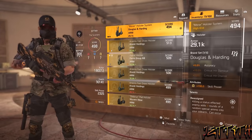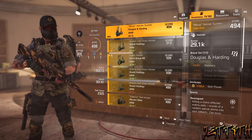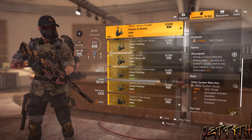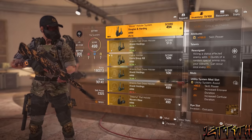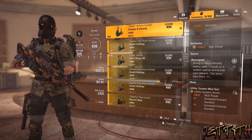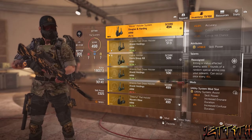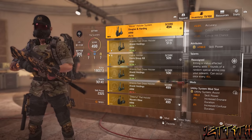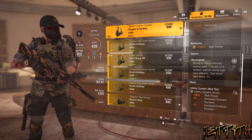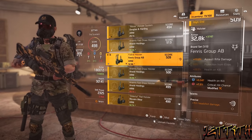Next up we have the holster, which is a Douglas and Harding for the plus 5% accuracy — attributes plus 700 skill power. For the talent it is Resigned: killing a status effect enemy adds 3 rounds of a random special ammo into your sidearm, can occur every 45 seconds. I love this talent and you will continually stack special ammo in PvE and PvP until you use it. This is an amazing talent, especially using Survivalist.